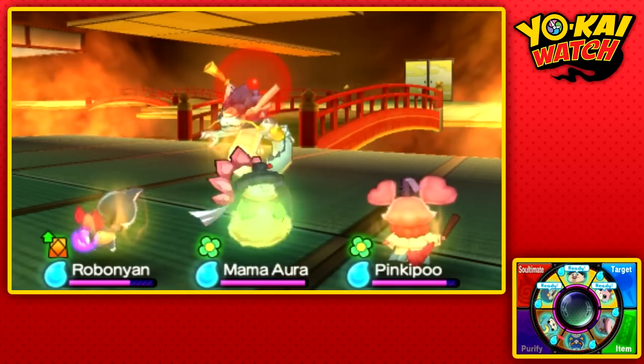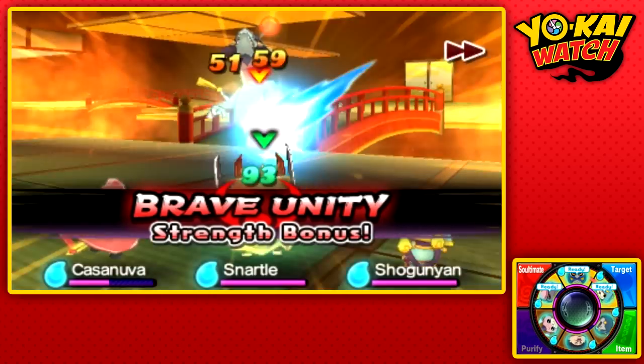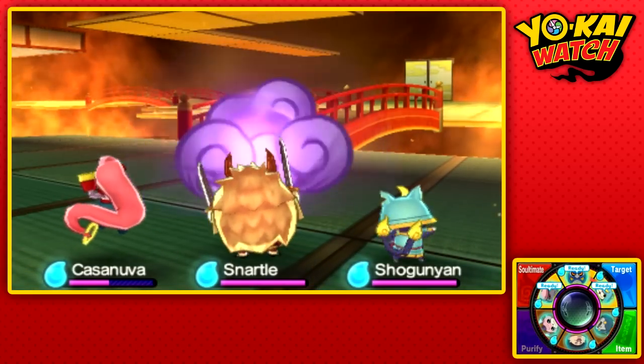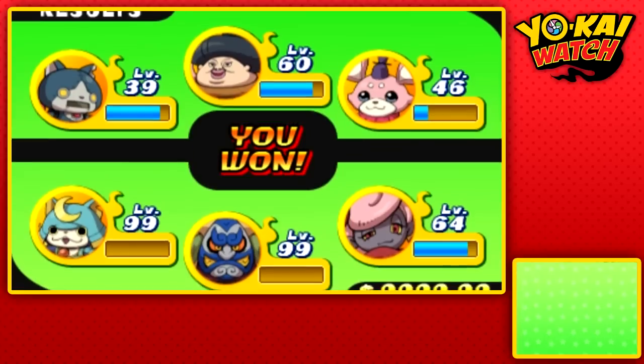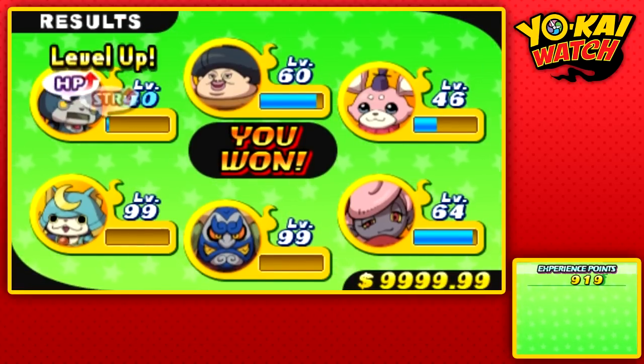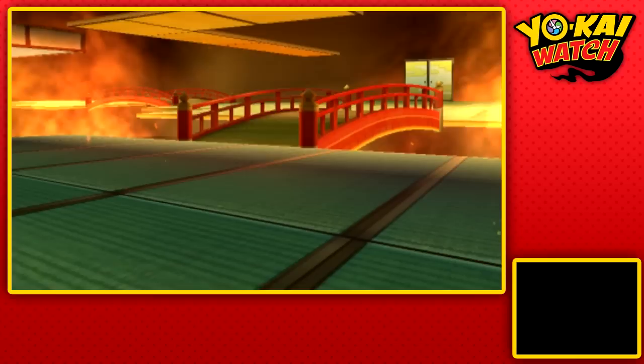That is really, really awesome. So if you stall the battle out long enough and you get a Wisp to appear, it has a chance to be a Golden Wisp, which can give you a lot of hearts. I would be very surprised if we did not recruit him. We do have the Yo-Kai with the popularity skill.